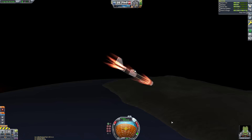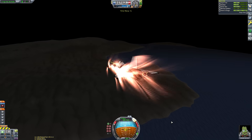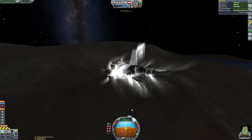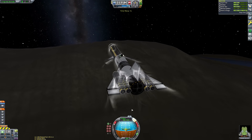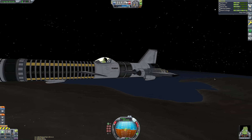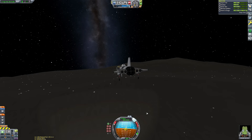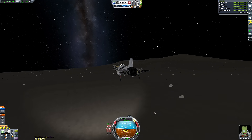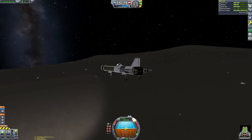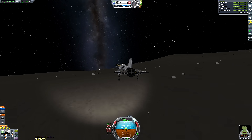I don't know if it's because fairings don't provide much thermal protection, but what I should have done is used the Mark 1 service bay of that diameter. I probably should remember the diameters of the various KSP parts, but the service bay would have been better. I don't know if it provides better thermal protection but I think it does — it weighs more, which is why I went with the fairing. Turns out there's probably a reason most builders use the service bay rather than fairings.